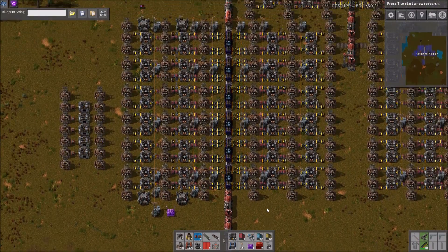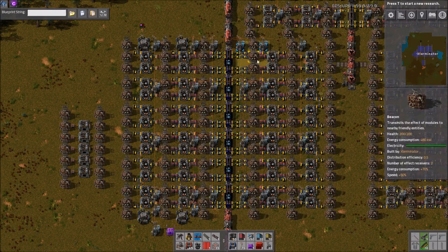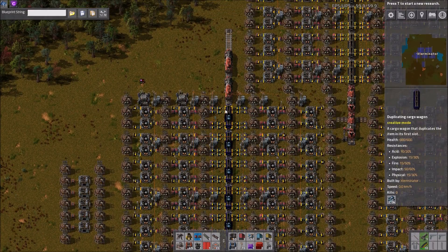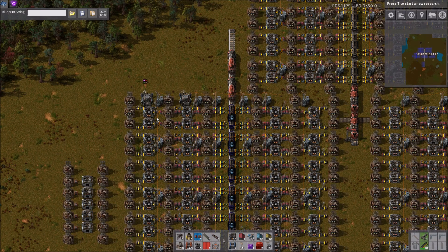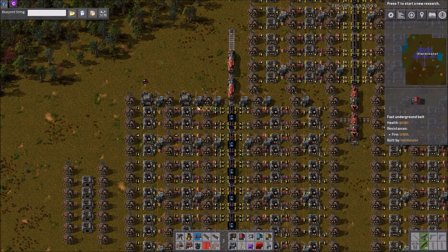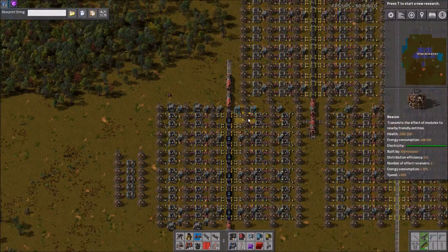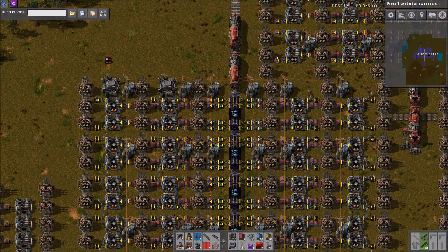So what we have here is essentially train smelting. As you can see, it pretty much unloads directly from the train and goes straight to smelting. The purpose I had in mind when designing this was to eliminate as many steps as possible for performance reasons. Even eliminating all of this — you wouldn't really notice performance alone — but just eliminating things where you can does help.